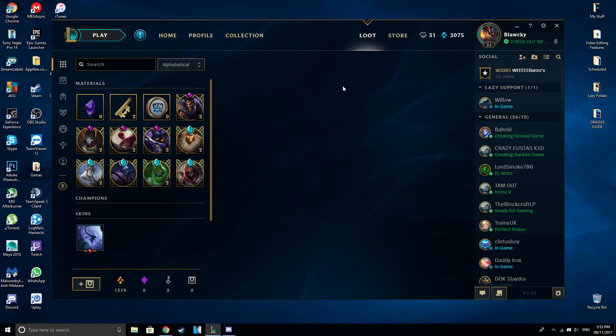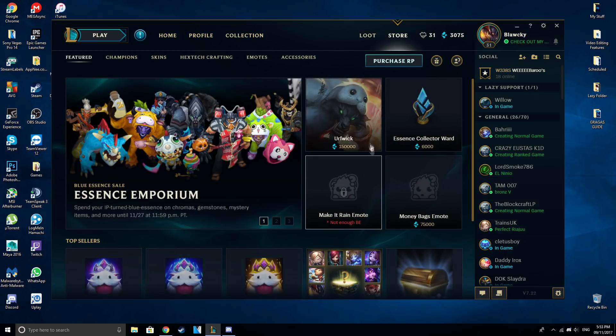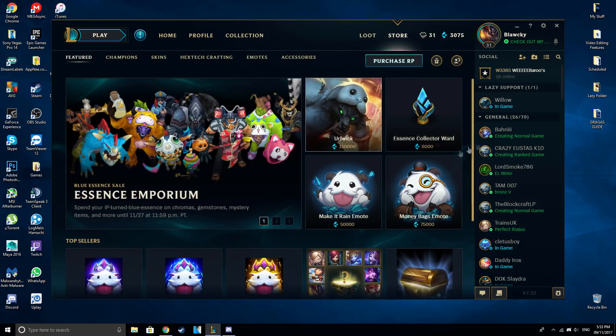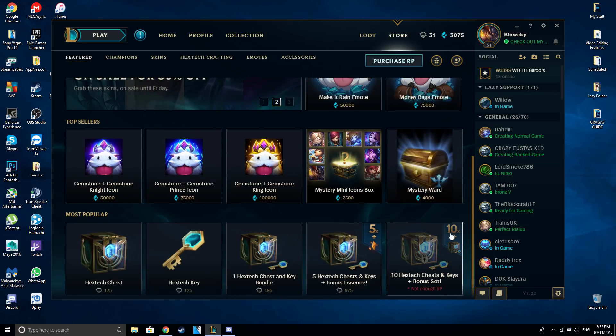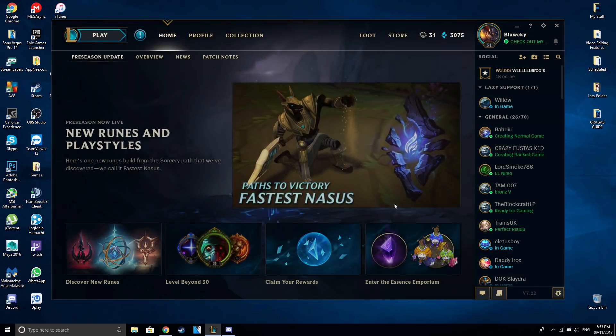When you use it you won't have it anymore — I had about 22,000 or 25,000, but I got a name change, which is one reason it went down massively, and then I bought a bunch of stuff from the shop. Everything in the shop now is blue essence. You can get chromas for blue essence, individual chromas, cool icons — I got Twisted Fate and Lux — and you can also get mystery items. There's a lot of things you can buy in the shop now.